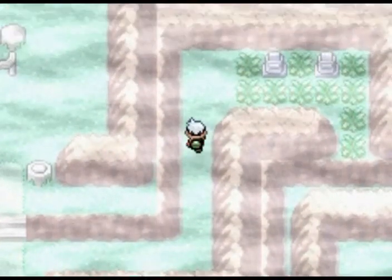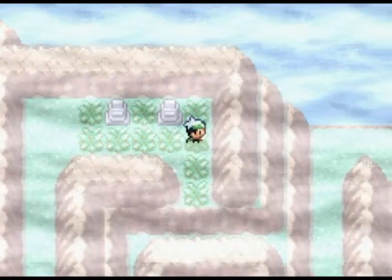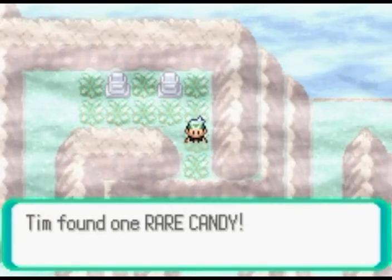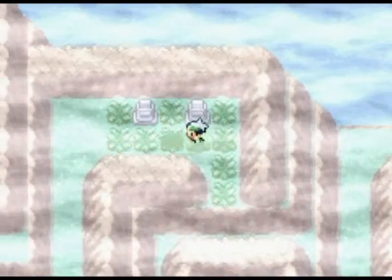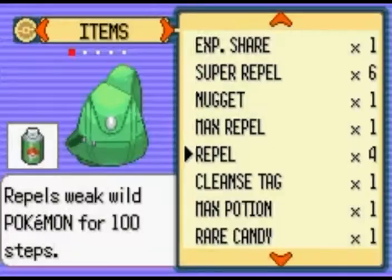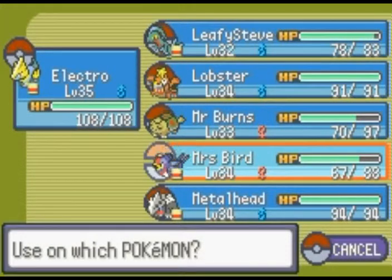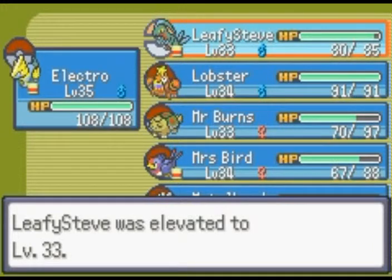We're going to be going to Team Magma's hideout in the next few parts, or perhaps even the next part. Here is a special item — it is a Rare Candy, so that's cool, we like Rare Candies. I think Leafy Steve deserves my candy — good boy Leafy Steve, level 33. Sweet.